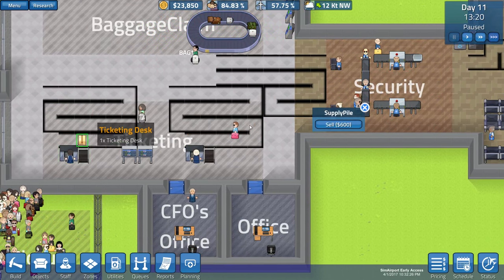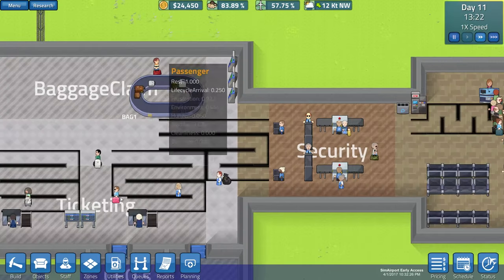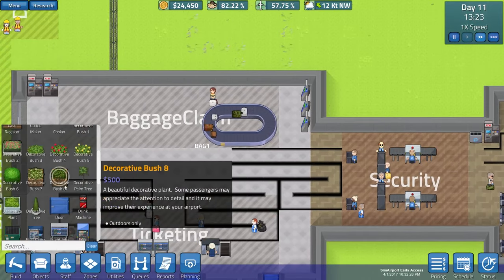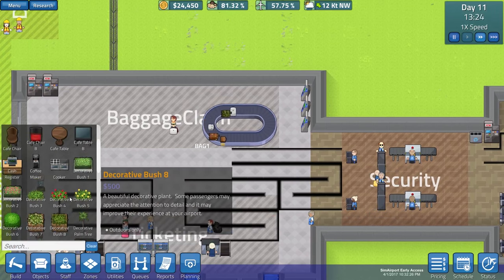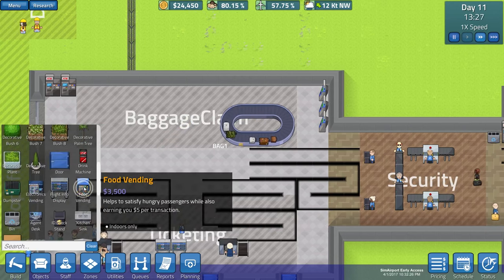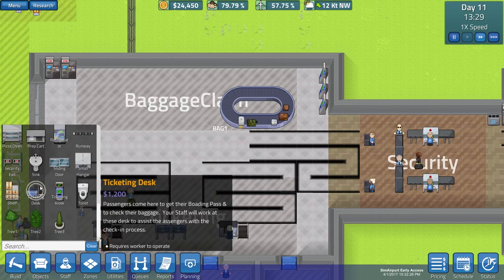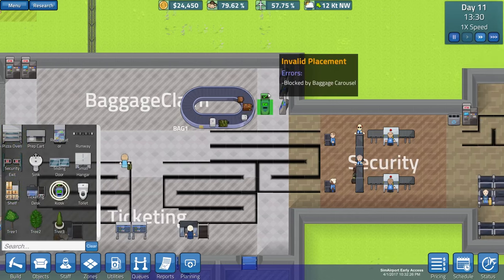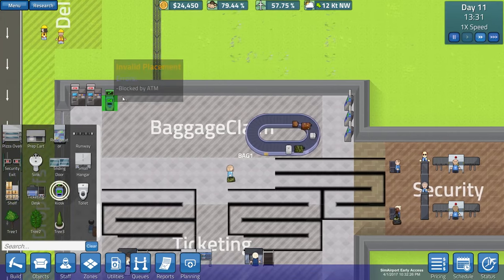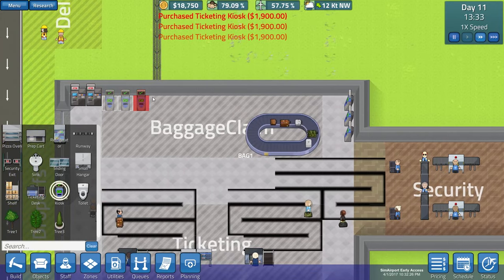There's a bit of an area I'm a little concerned with - our ticketing doesn't seem to move fast enough. I think we need to add some kiosks up here for people that just have a carry-on and want to get into security as fast as possible. I do think we're going to need to add a ticketing line eventually. The kiosks - maybe up here since we're not really using all this baggage area, so maybe we can stick three more up here.